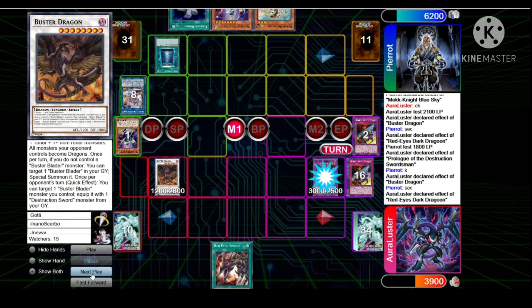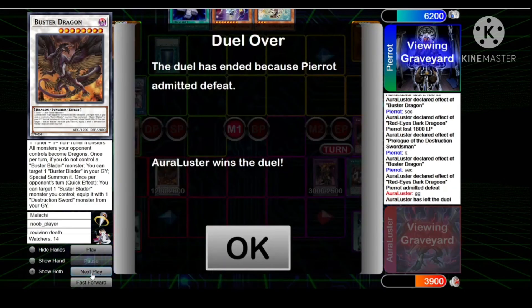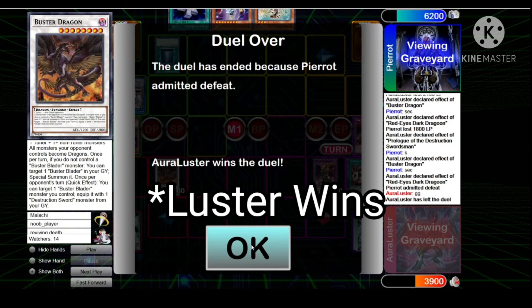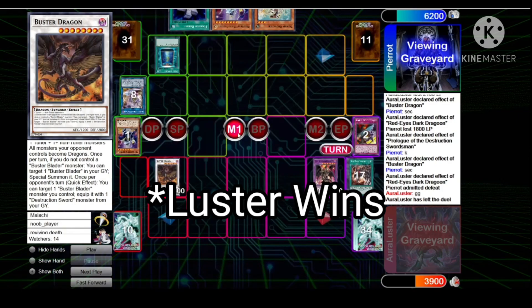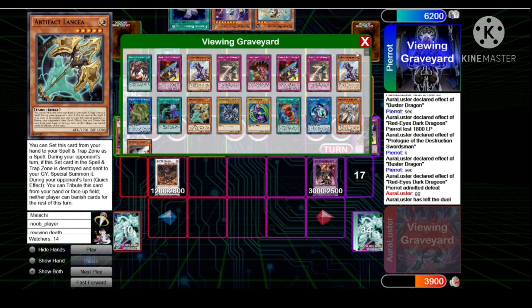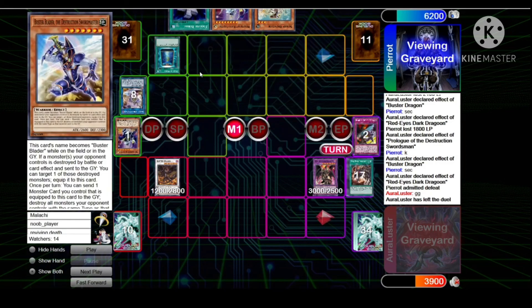He's gonna Book of Moon and chain — changes Dragoon and that is it. Pierre wins this duel! Buster Blader Dogmatica takes the win from Mech Knight Orcist.